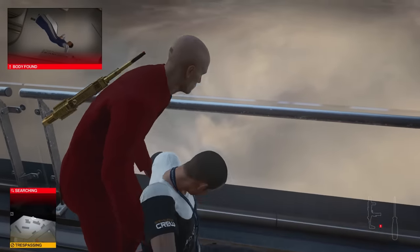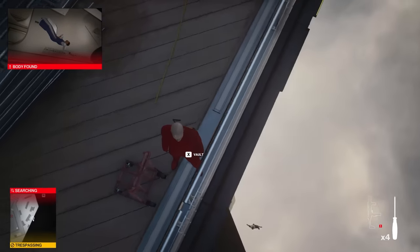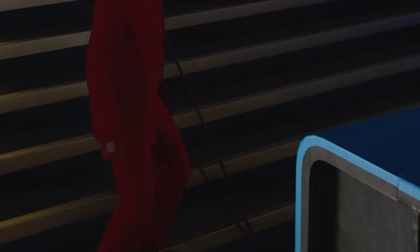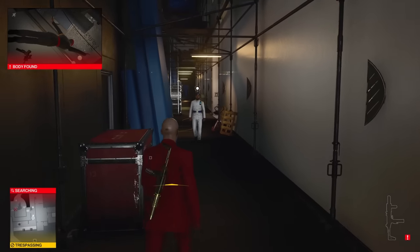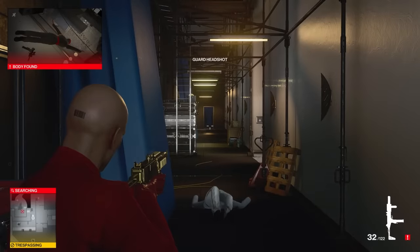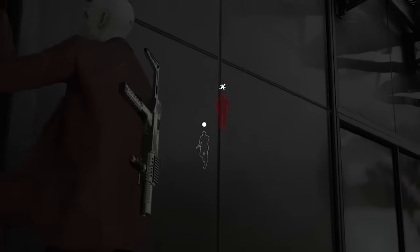And yes, we are going to do the obligatory toss the tech guy off the side of the building to see how long it takes for a man to hit the ground from 50,000 stories. Kind of vanished. The alarm — you need to act fast before those bastards evacuate. Head for the helipad. Hold on, wait, what? The alarm? Well, okay. This gives me an idea. I'm gonna have to move and move quickly. Too slow.